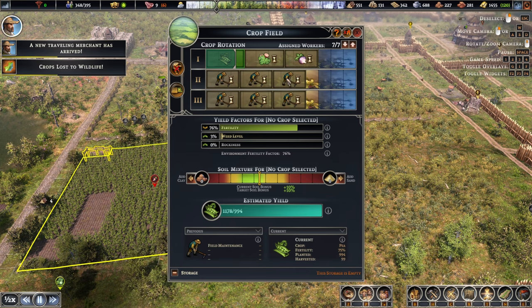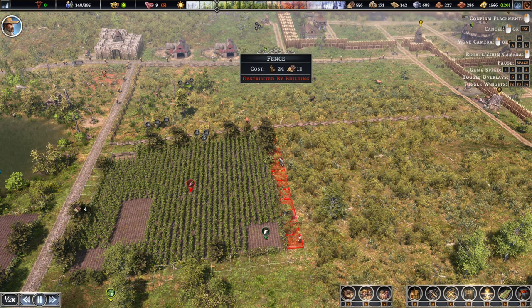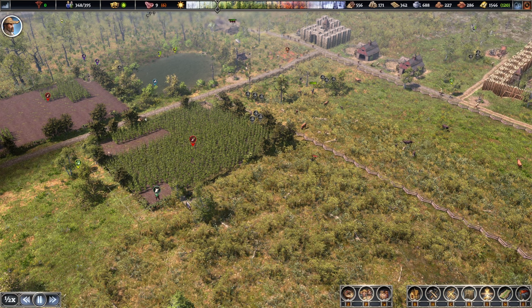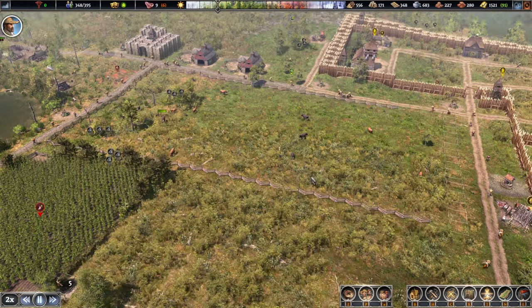This farm is pretty much prepared so we can start producing crops on here next year. The question is do we want to expand it any further? I don't think so - it's fine for the time being. We can always take out the rest of the fence as well. There was another one hiding there.